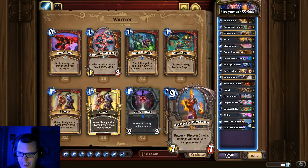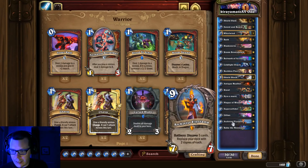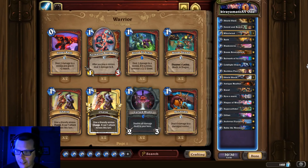The other card I really like is Archivist Elysiana. This really helps you against the Jade Druid matchups, the Warlocks, the greedy Reno decks — it's just a solid list and I really enjoy playing it.